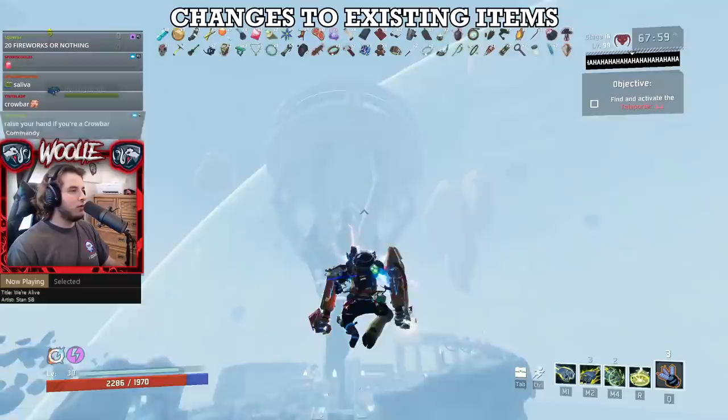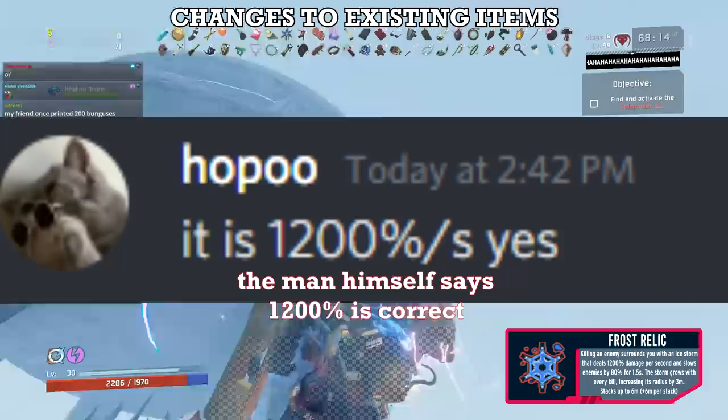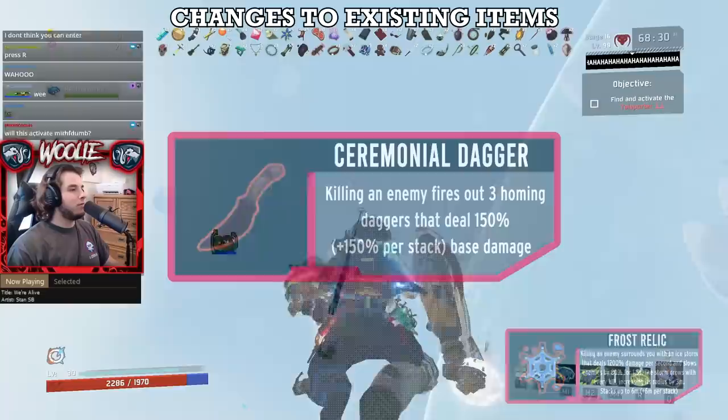Moving on to legendary items, the Frost Relic goes from a C to a B. It seems like we can't get a patch where this item doesn't receive changes of some sort. This time the changes were actually quite potent: double radius and double damage. Both the logbook and the wiki say it does 600% per second, but it clearly deals 300% damage every 0.25 seconds — meaning 1,200% total. It's still a fairly small radius relative to the distance you'll be engaging most targets, and not nearly as powerful as the A and especially S tier red items, so B tier feels fair.